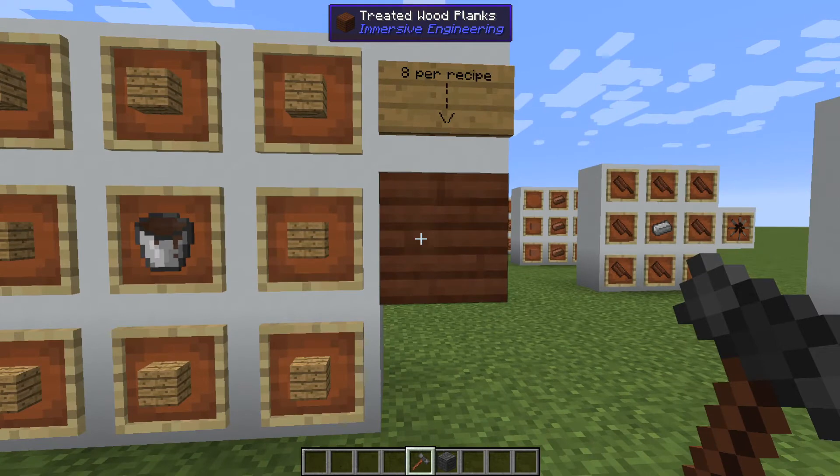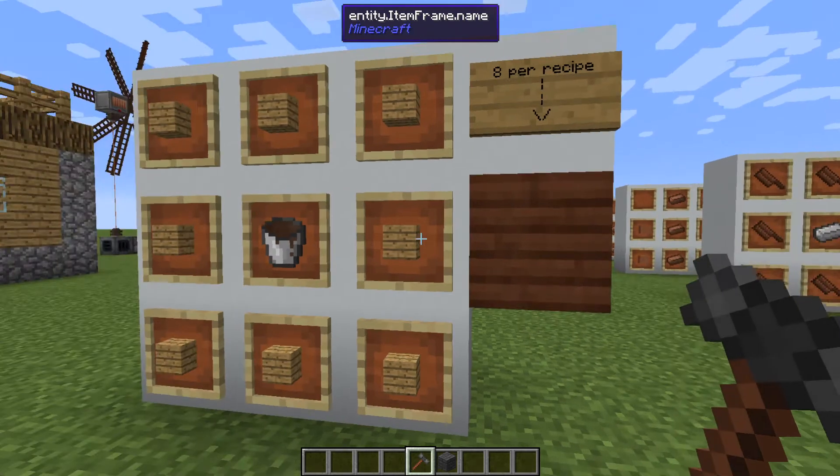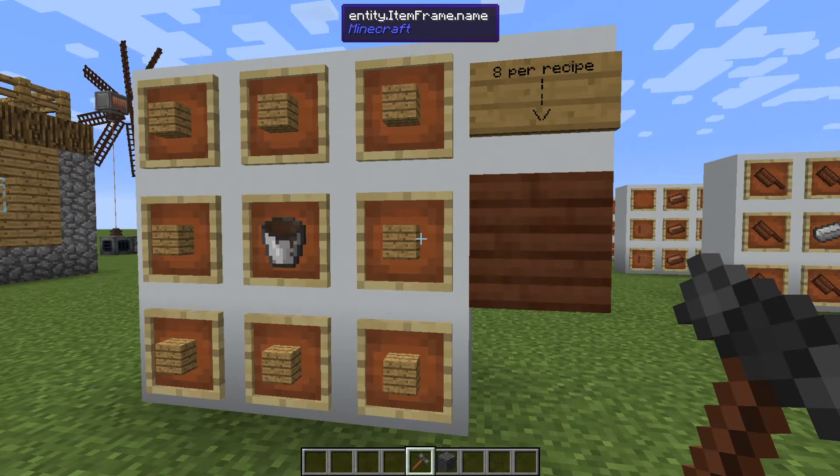There are a couple of things you can do with treated wood planks. They will mostly be used in some crafting recipes later, but they act like any normal wood, so you can turn them into stairs, fences, half slabs, and anything else you can create with normal wood planks.